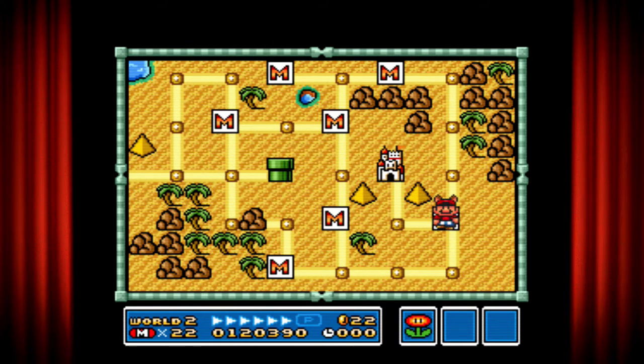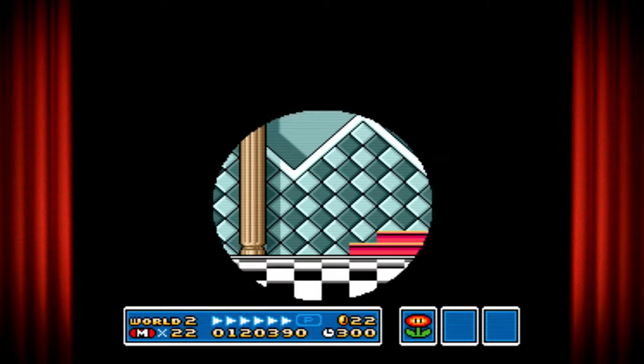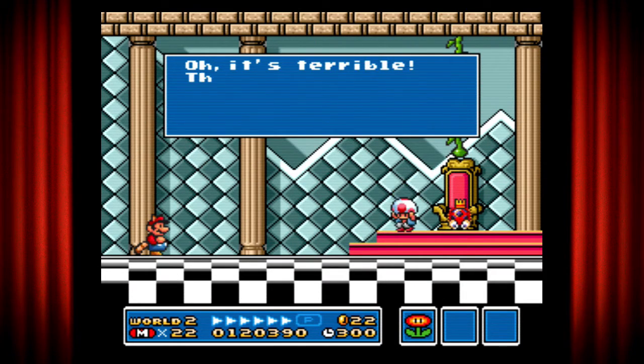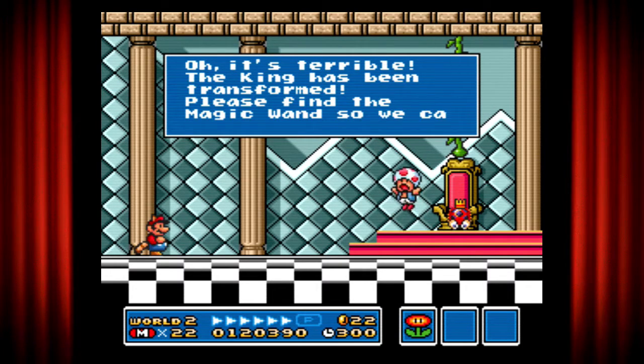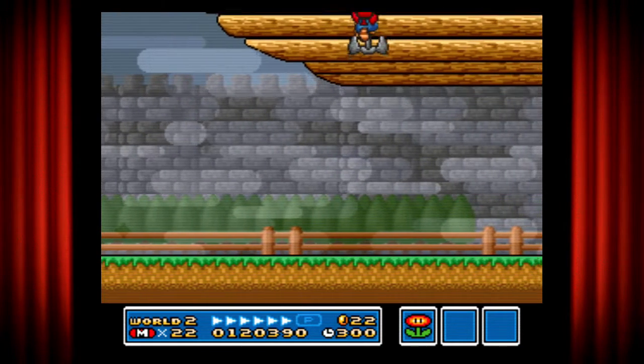Since we've already completed the entire area, let's go see what the king's up to. The king has been transformed. Basically it's just gonna say the same thing — the same routine. We're gonna have to find the one to turn them back. So it's basically the same routine.